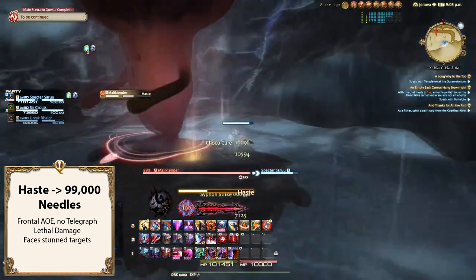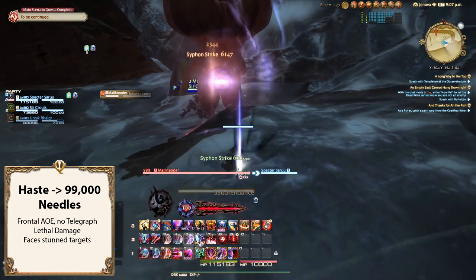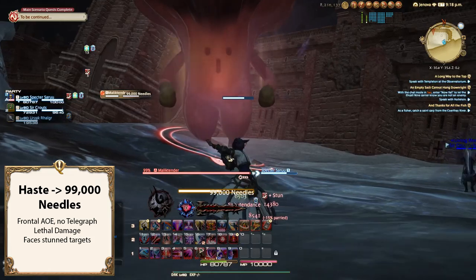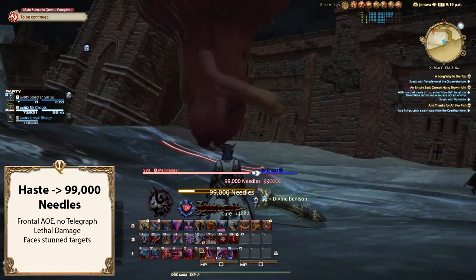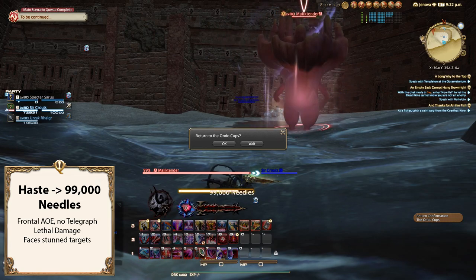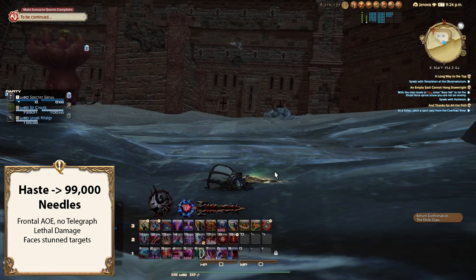What you absolutely want to watch out for is when he uses Haste. This will make his attacks cast faster, and he will move faster as well. Malik Tender likes to run to a player who is far away and will usually cast Sabotendance, which stuns as usual. However, after casting Haste, his next attack becomes 90,000 Needles, which does lethal damage should you get hit. As far as I know, you don't get to flex tank privilege with this attack, at least not without using an invulnerable ability such as Living Dead. Simply make sure you're out of his way should he come marching toward you, and always pay attention to where he's facing.